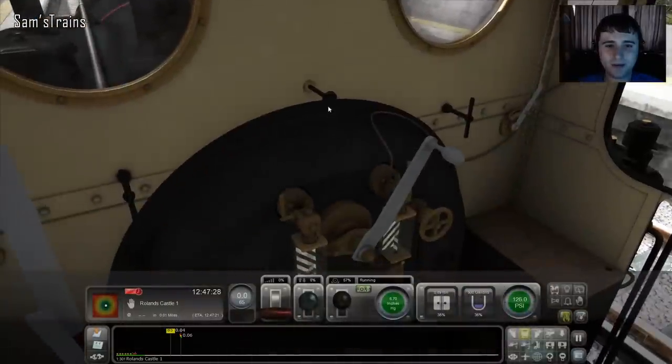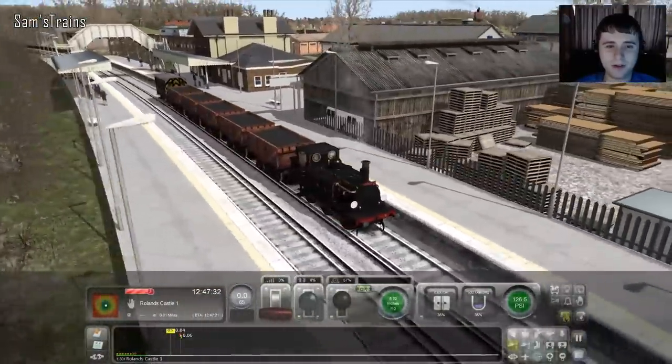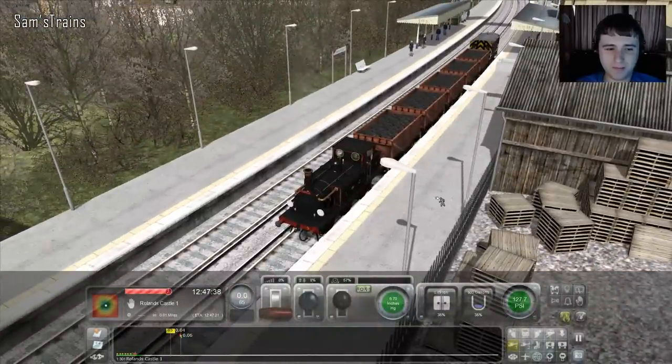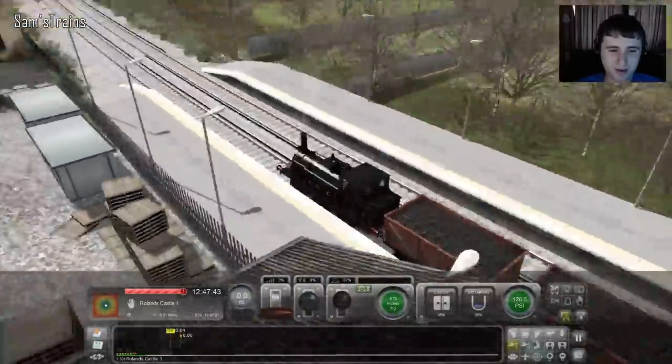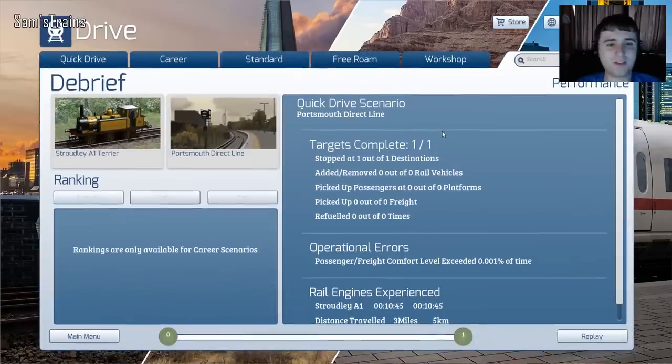This might be one of the most accurate station stops I've ever done — not intentionally of course. Apply very gently — look at this, it's going to be a gentle stop. Very nice! Well we're here now everybody, you can unload. I don't know what you say to coal wagons. Well, we're loading and unloading anyway — that was quick, that was easy.